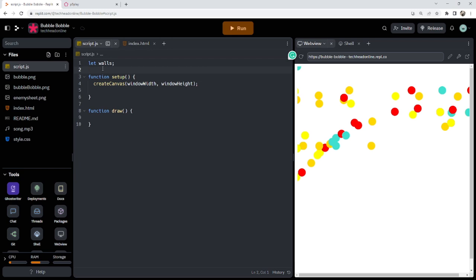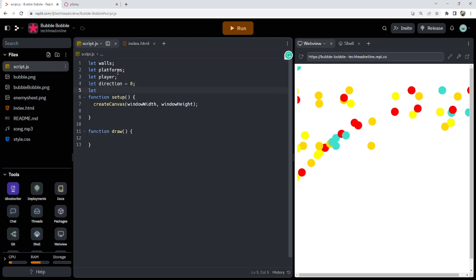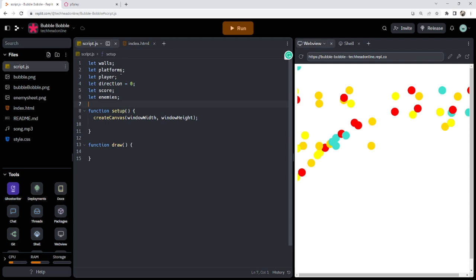First I'm going to make my global variables. I'll need some walls, some platforms to stand on, a variable for the player, and a variable for direction — so we know which way we're facing when firing bubbles, otherwise it'll always fire into yourself. We'll always have a score, a group for enemies, and I'll need some variables to store my images: player image, enemy image, bubble image, and then a music variable as well.